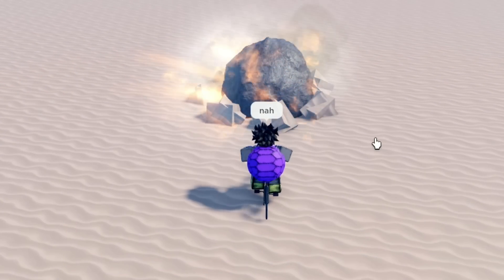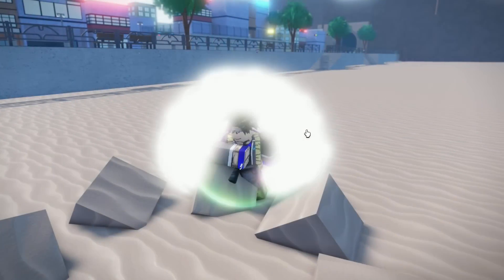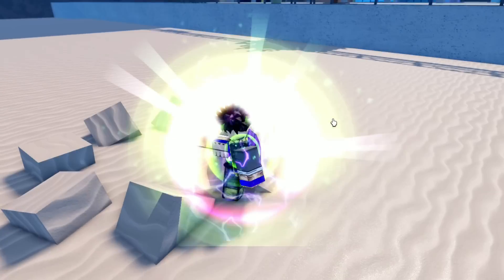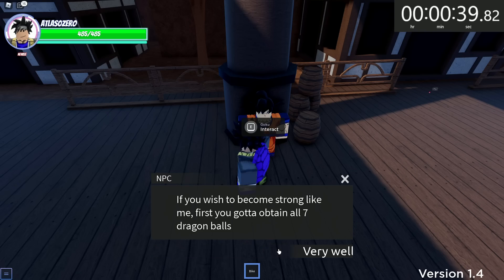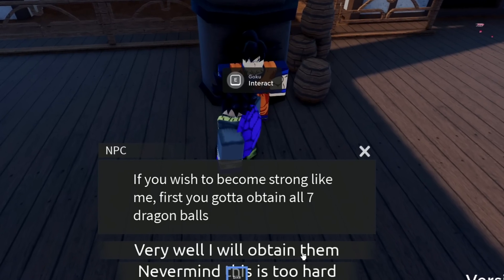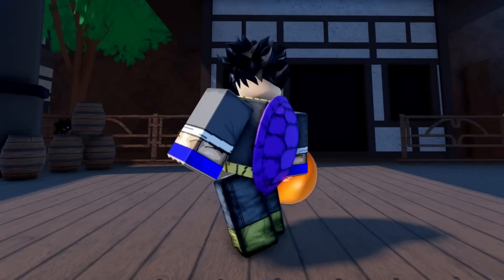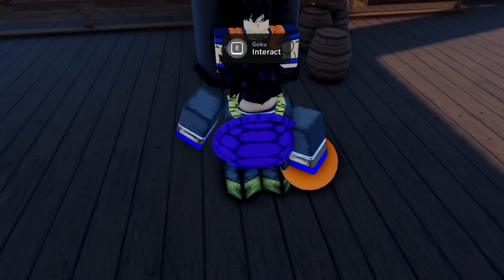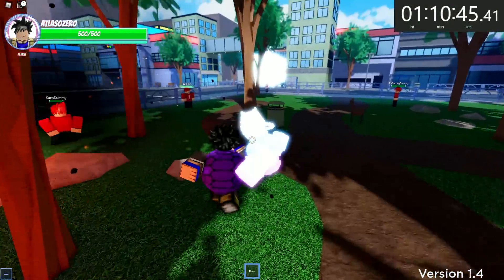First and foremost, we need to go get ourselves a stand to complete these quests. And to my surprise, on the very first try, we end up getting Shadow Dio. Next it's time to talk to Goku as we go on our journey to collect all seven Dragon Balls. Collecting all seven Dragon Balls is what makes this ability super rare, as you have only a 1% chance to get the Dragon Balls from a chest, or an 80% chance for them to spawn every 30 minutes.